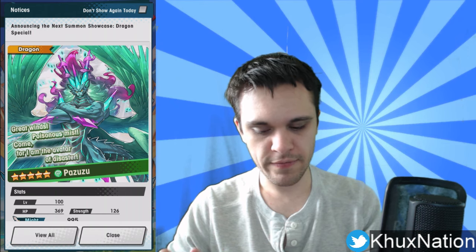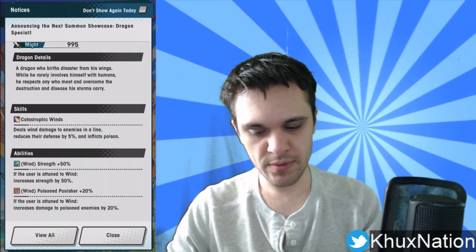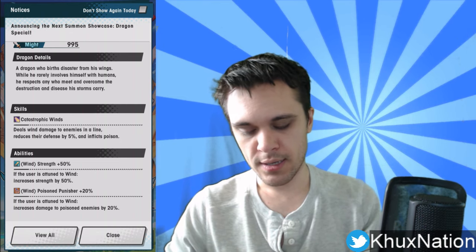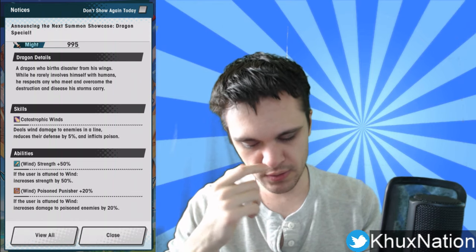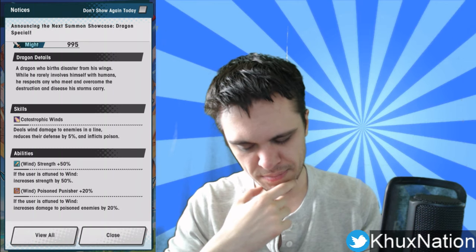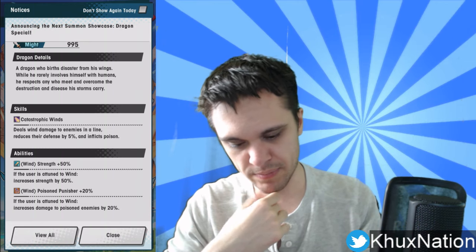The next dragon is Pazuzu. It's a five-star Wind dragon. His activated ability, Catastrophic Winds, deals wind damage to enemies in a line, reduces their defense by 5%, and inflicts poison. His passives: if the user is attuned to wind, increases strength by 50%; and a second passive — if the user is attuned to wind, increases damage to poisoned enemies by 20%.